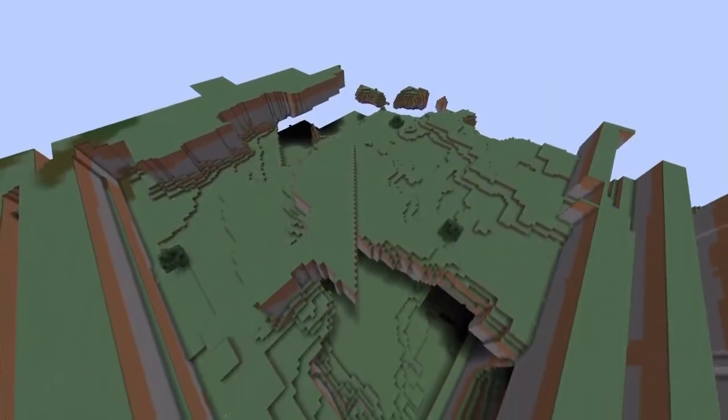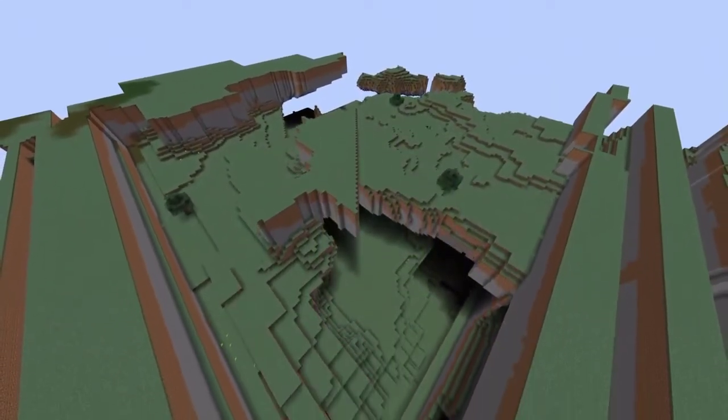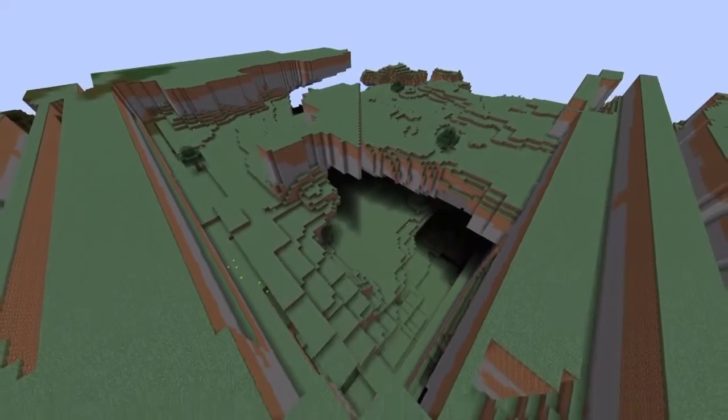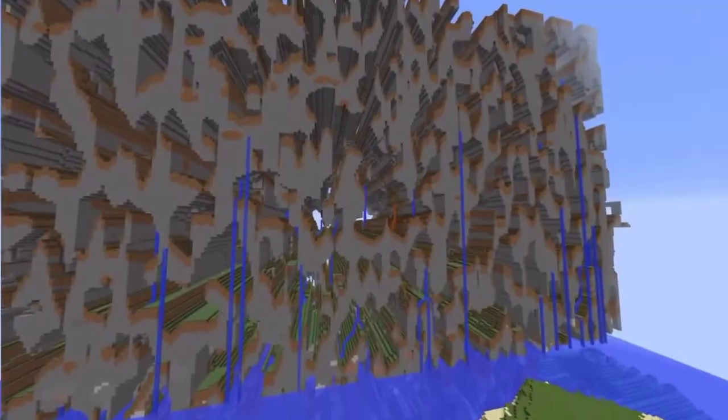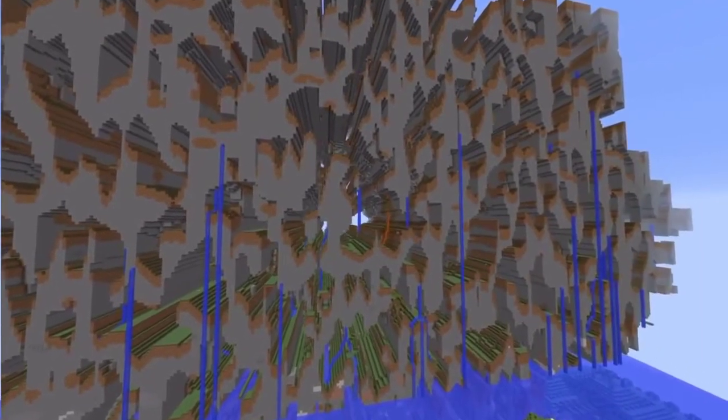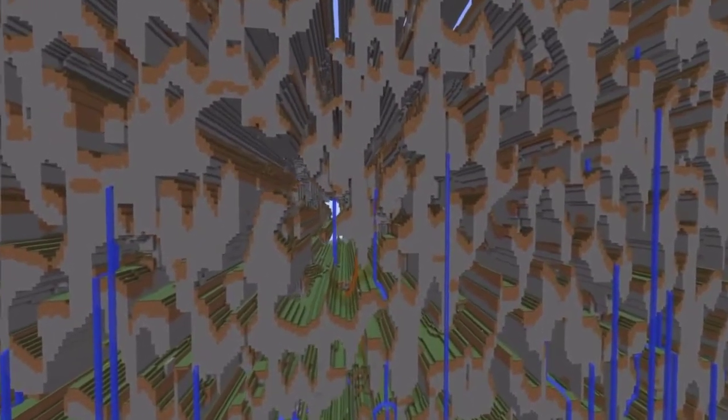One interesting thing about the Farlands in Bedrock Edition is that gravel and sand in that area will not react to gravity — they do not fall, they just stay in their position. This will greatly reduce the performance issues in Bedrock Edition. So if you want to find the Farlands, Pocket Edition and PS4 Edition would be the best.